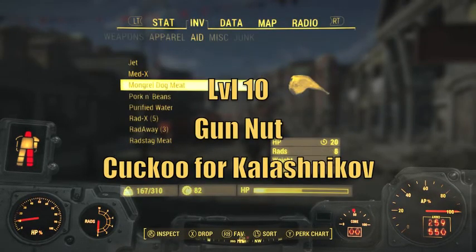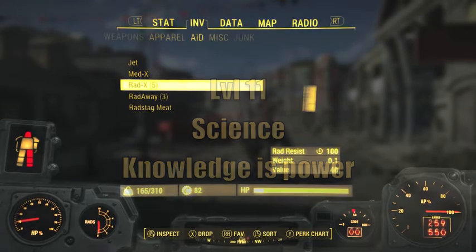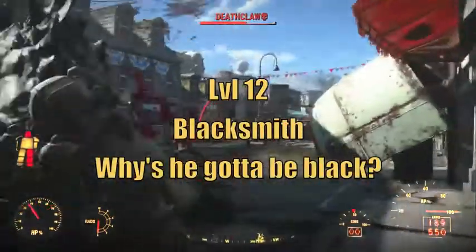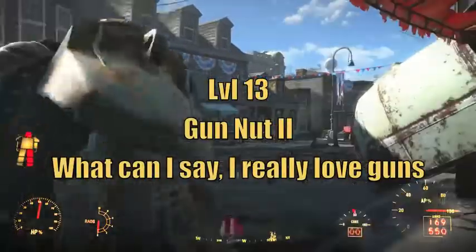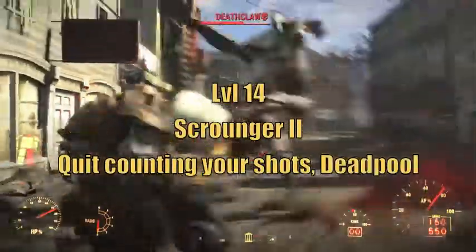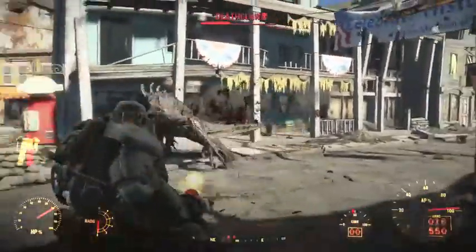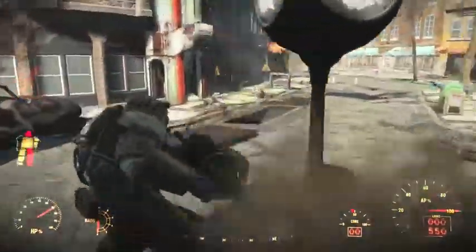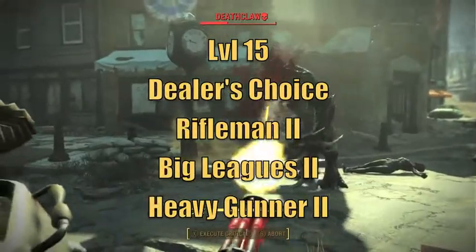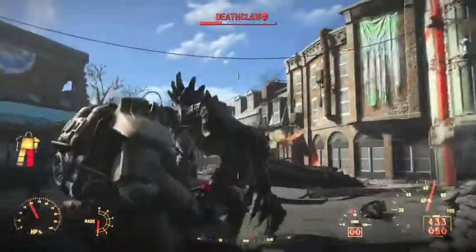At level 10, we're going to take Gun Nut, and at level 11, we're going to take Science. These will allow us to start upgrading our arsenal of Ballistic and Energy Rifles, and at level 12, we'll be taking Blacksmith to do the same with our melee weapons. We're going to turn right back around at level 13 and take the next rank of Gun Nut for even more mod options, and at level 14, we're going to take the second rank of Scrounger to find even more ammo in containers and on corpses in the wasteland. You should start finding more useful ammo types now. Finally, at level 15, you are free to choose between any of the three damage perks we've already invested in to upgrade. I'd recommend either Rifleman or Big Leagues, as you'll be primarily using rifles and melee, and heavy weapons are strong enough without upgrading Heavy Gunner, especially this early in the game.